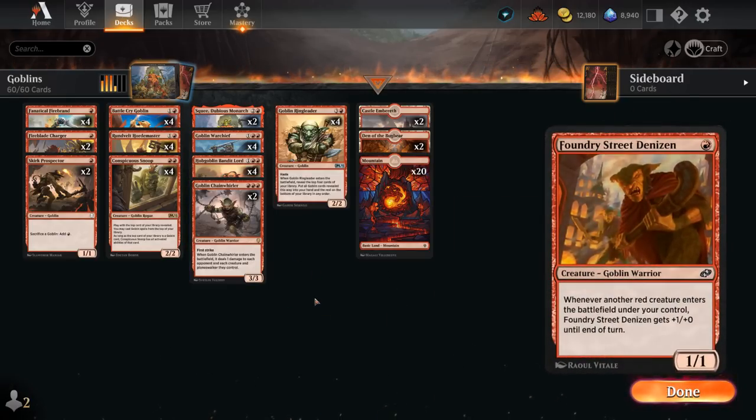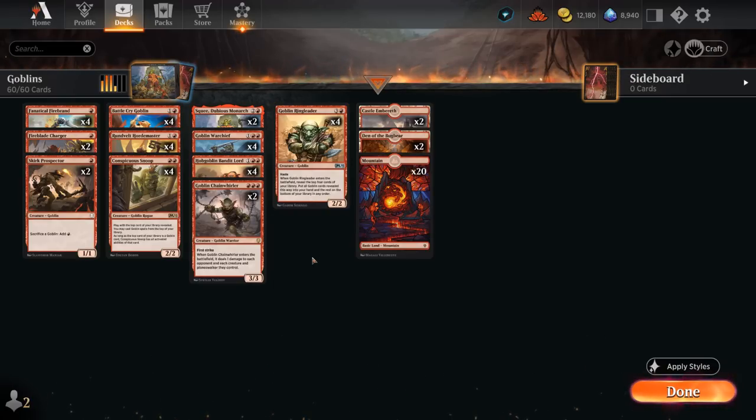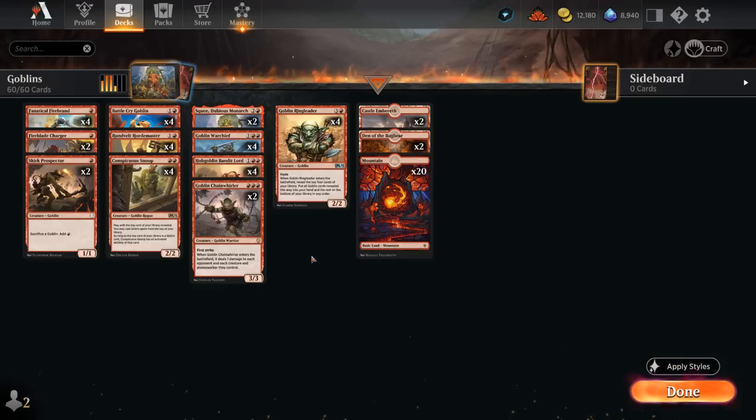You could make the deck more aggressive by playing Foundry Street Denizen, or more controlling by playing 4 copies of Ringleader — which we're doing now to be prepared for midrange and control matchups. You could also add cards like Goblin Trashmaster to take out artifacts in Parhelion matchups, and add a bit of graveyard hate as well. There are a ton of great options available.